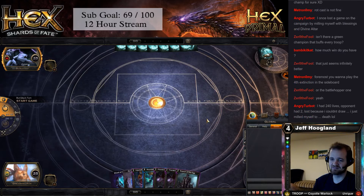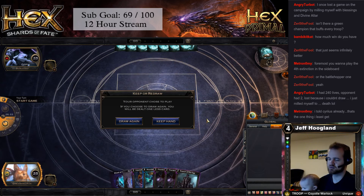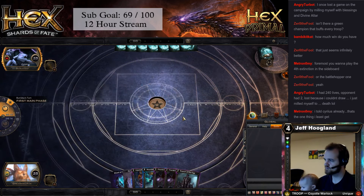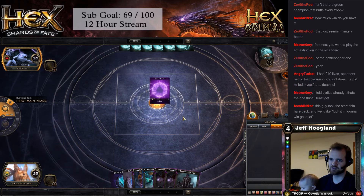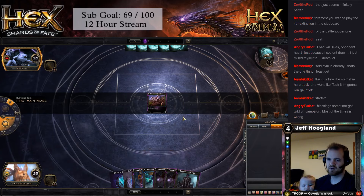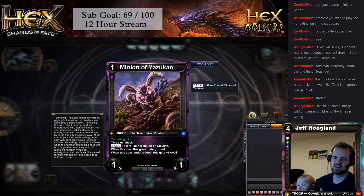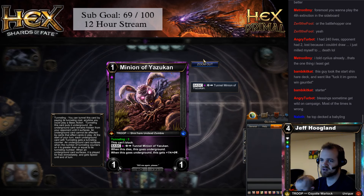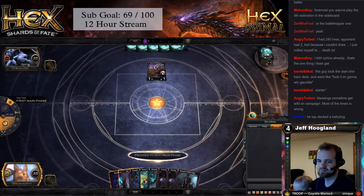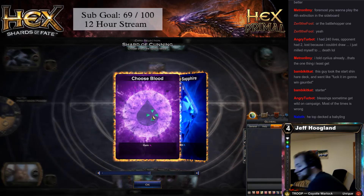Combo in hand again. This hand is actually very good. We need to draw some shards, but we're on the draw. Inquisition on two, or Exarch of the Egg depending on what he does. This card is actually pretty sweet — it's a 1-1, kind of like Gravecrawler-esque. It re-tunnels every time it dies, and then when it comes off of tunneling it gains a power. So it just gets bigger and bigger and bigger and never actually dies.